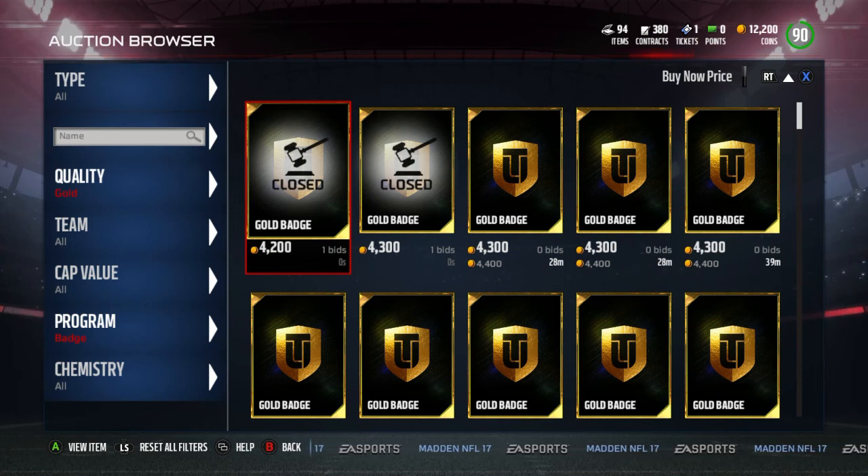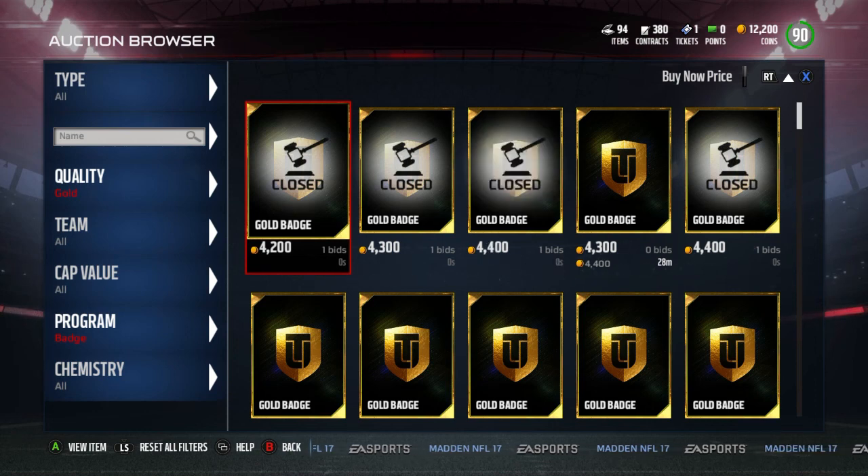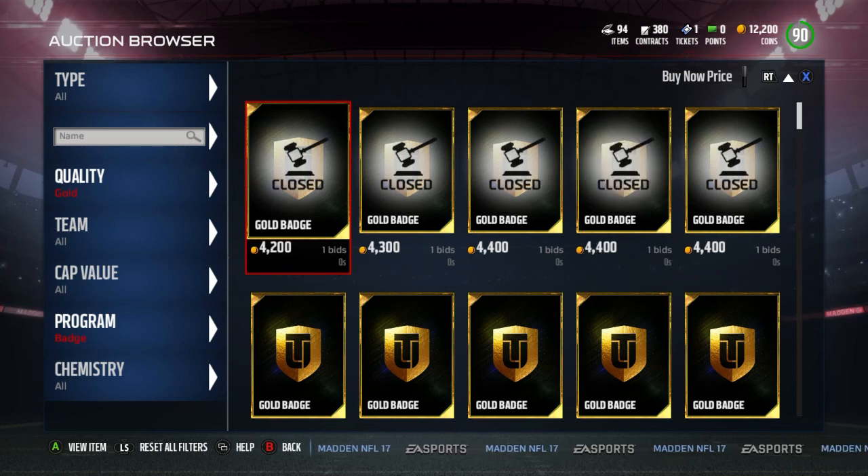That's all I have for you guys today. Leave a like down below if I taught you something or really changed your mind about how you see the auction block, because it really is so easy to make coins in this game. Leave a comment below if you're going to use this method or how many coins you actually made from doing it. If you like my content, make sure you hit that subscribe button — we have these tips coming every Thursday for Madden and FIFA.